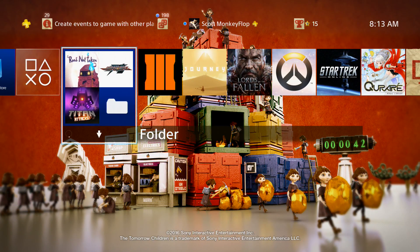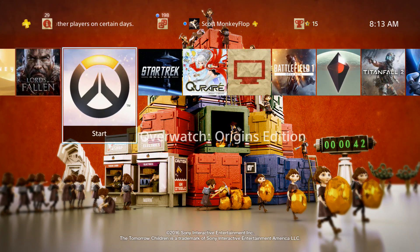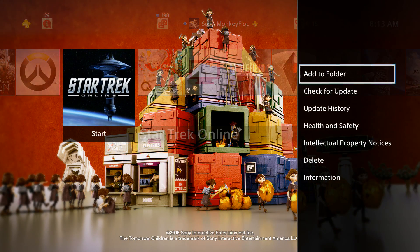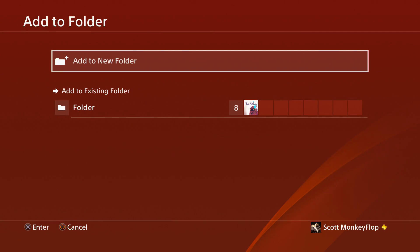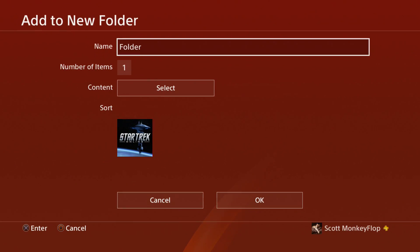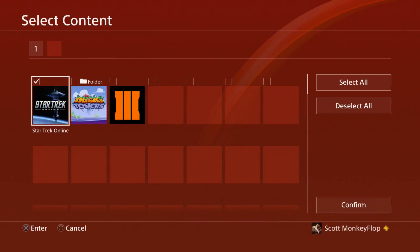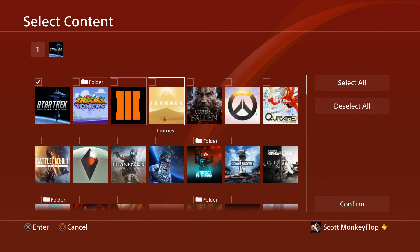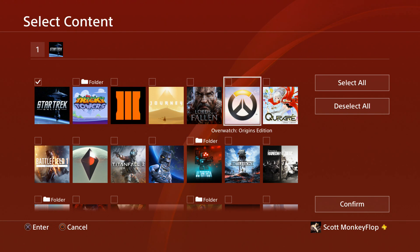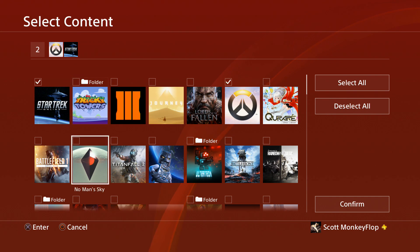If you are on the latest version, you'll see it's completely different. I've already added one folder and I'm going to start naming them. You get the option to name them. I'll go ahead and do another folder just for you guys — go to Add to Folder, and then you can add to a current existing folder or add a new folder altogether. Let's just put 'Five' for no particular reason. You can select as many games as you want to go into this folder, which is pretty awesome.